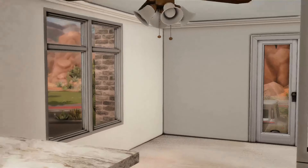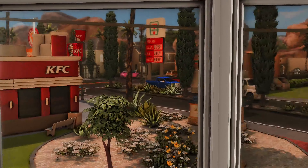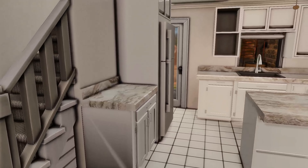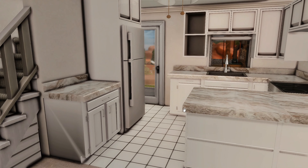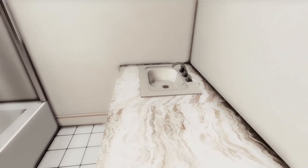You can also see the 7-Eleven right across the street from your apartment. You just live in a nice area, so you might be paying a little bit more. Coming up the steps, it's a little narrow up here. This is a bathroom with a toilet, shower, and sink. The empty apartment also comes with another balcony upstairs in the hallway, with a nice view.